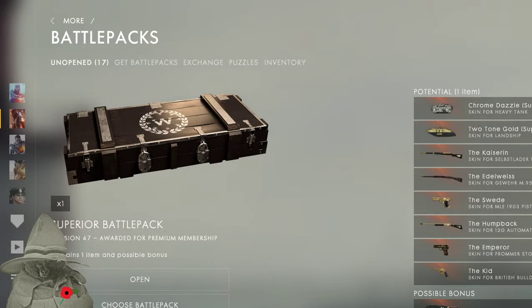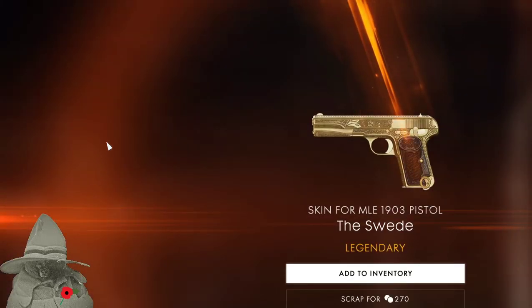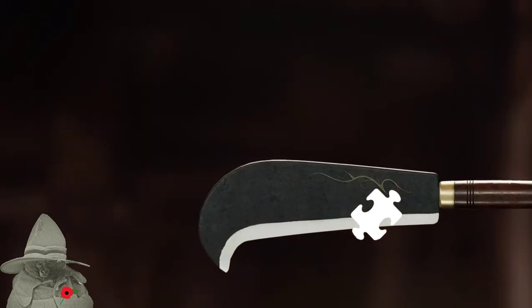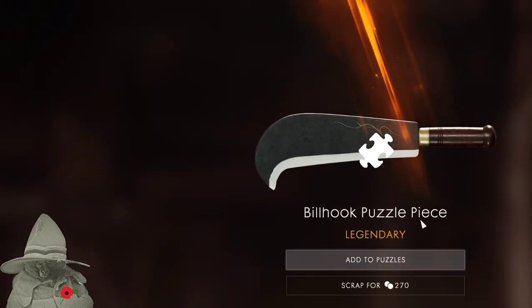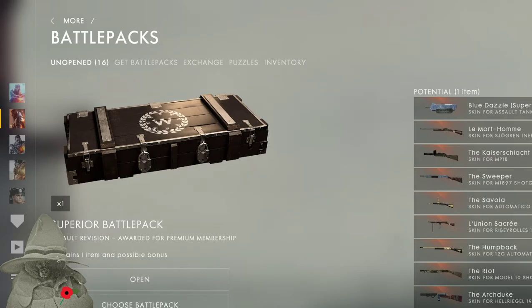Since this is probably a very young game, revision 47 is the superior battle pack — let's open it. Oh wow wow wow wow — why have I got this big hollow around here? This is a real nice one, I like that a lot. Legendary — I'll keep that one and see if we get a bonus. Wow — real hot puzzle piece. I'll add that to the puzzles. The next one is assault revision — let's open this one.